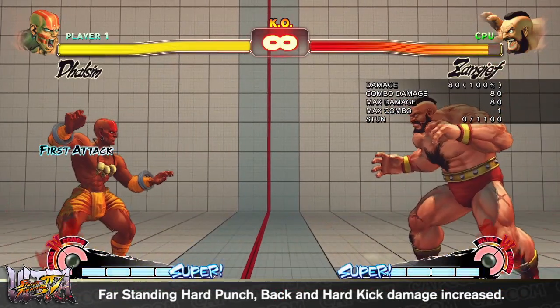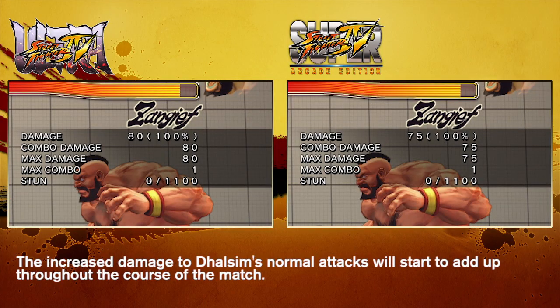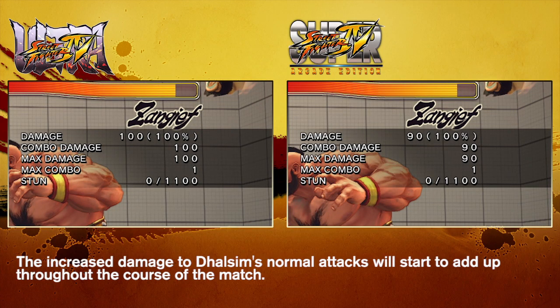If there's one thing Dhalsim players requested, it's for Dhalsim to do more damage in general. In an attempt to address this, the damage on two of his more useful attacks — the back and heavy kick and far standing hard punch — have both seen an increase in damage.